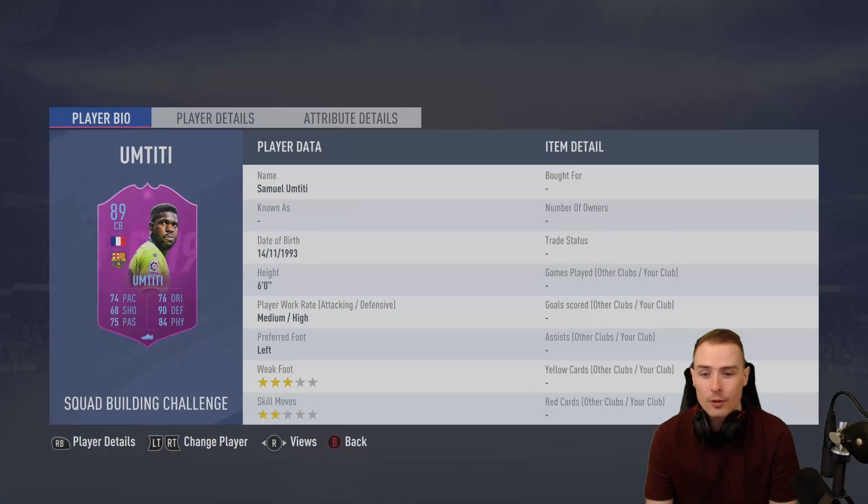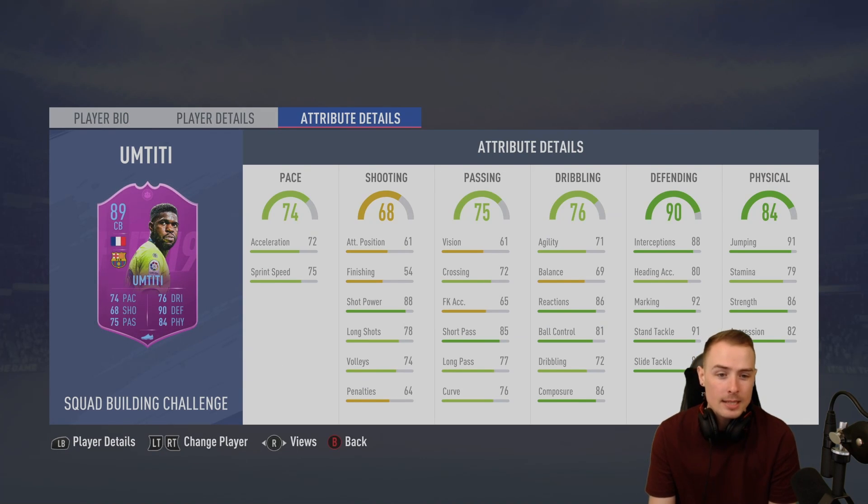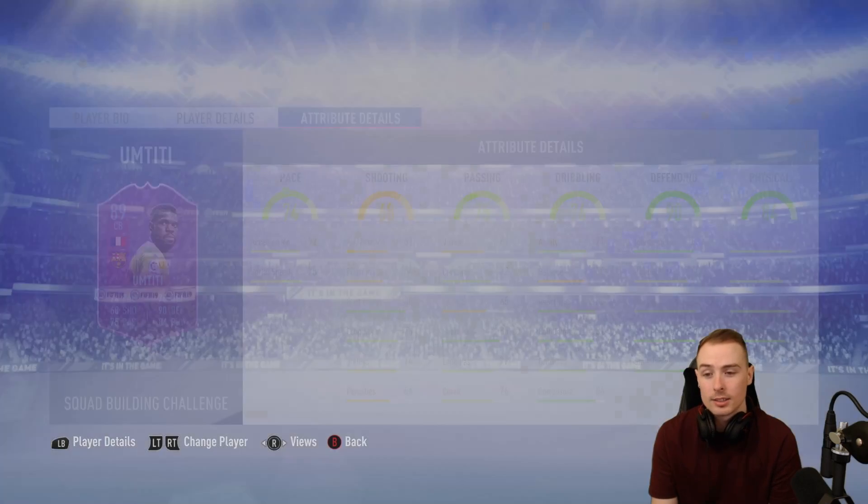Up next we've got Umtiti from Barcelona. He's not very tall - I do like quite tall centre-backs. He's only six foot, which in my opinion is quite small for a centre-back. His in-game stats don't look too bad. However, we are currently rocking foot champs reward 91 Van Dijk, and we're also rocking flashback David Luiz. For me, they're absolutely sensational, and that Umtiti card doesn't come close to flashback David Luiz or foot champs reward Van Dijk, so that's why I'm not going with him.